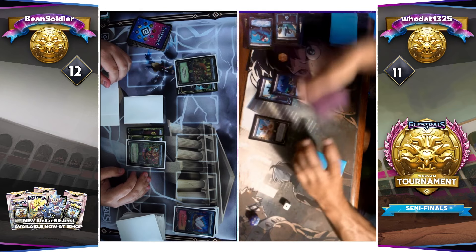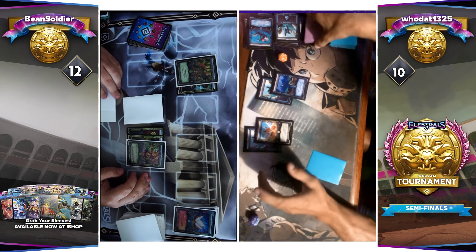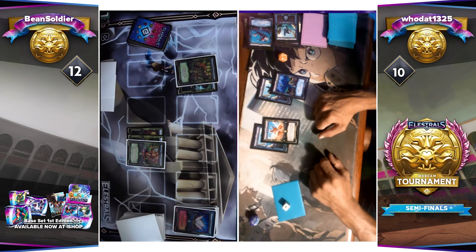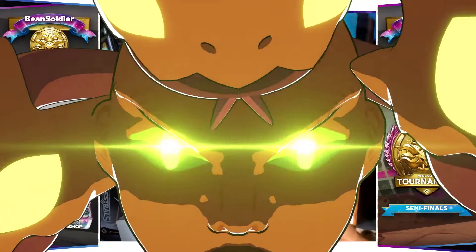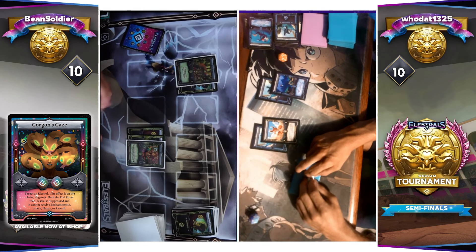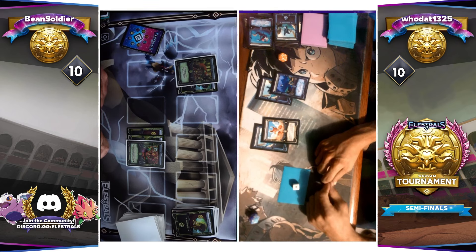Lumaroo comes out again though, most likely going to be misenchanted with Water to take advantage of Atlantis, making it a six attacker — and he does indeed do exactly that. The question is, what is Beansoldier's face-down rune? Does he have another answer to an attack? Lumaroo fires off, leaps forward, goes to Equalinks — but Beansoldier's got the Gorgon's Gaze. Not today. He's going to pull out two new Spirits and put that Lumaroo into a statue, stopping it from attacking and preventing it from doing anything at all. Now Beansoldier can continue to put the pressure on with Demeter providing the buff he needs to attack over the six-attacking Lumaroo.